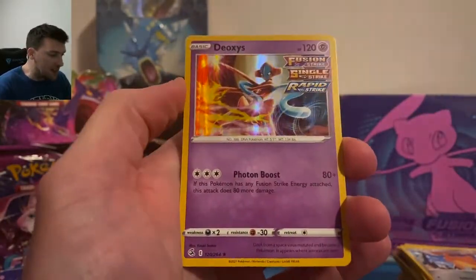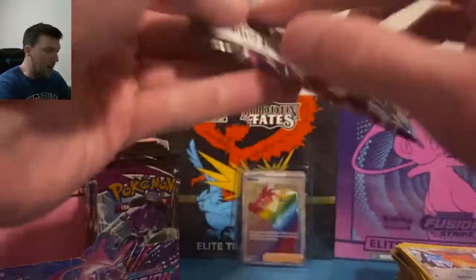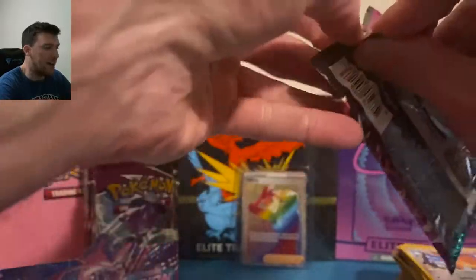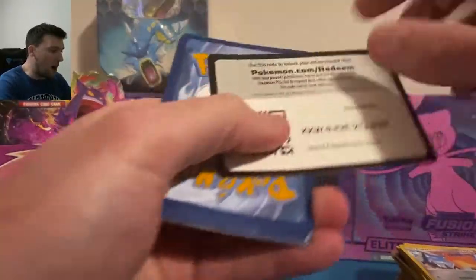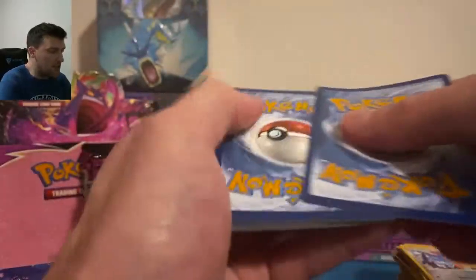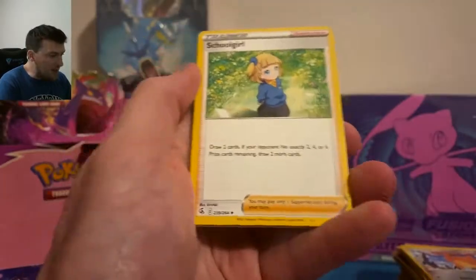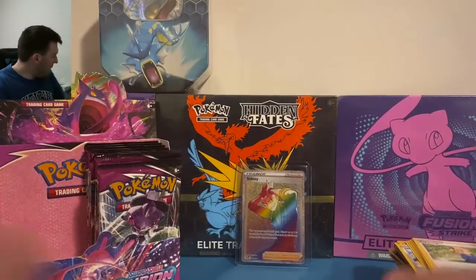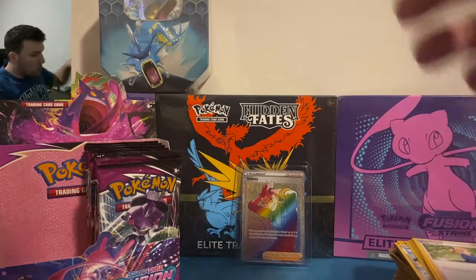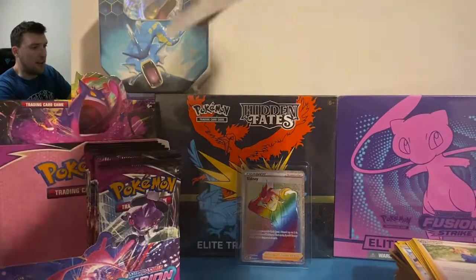A nice Deoxys single, Ribombee, and Fusion Strike — nice hollow rare card. The left side went rather quickly. White code card closes it out. Fire energy to the back — Moona and a Virizion in that one. Let's do the three packs — I usually have really good luck with these. I pulled the alt art Blaziken V Max from Chilling Reign out of a three pack in literally the first opening.